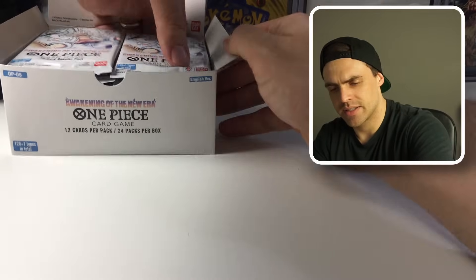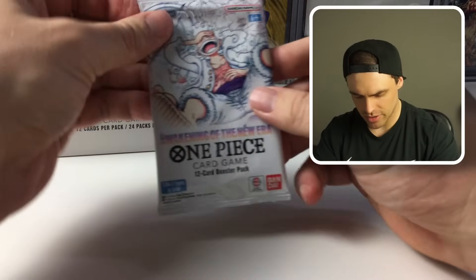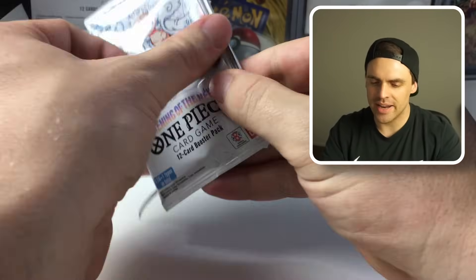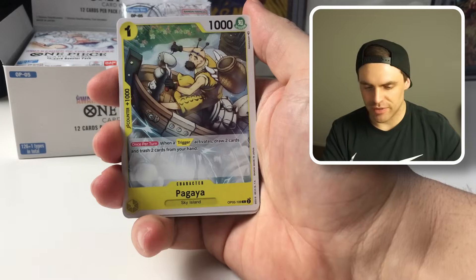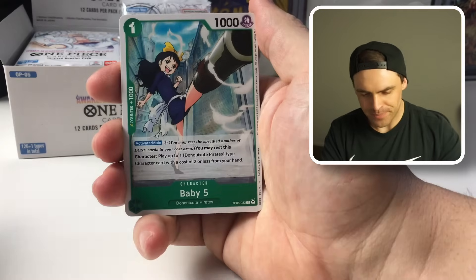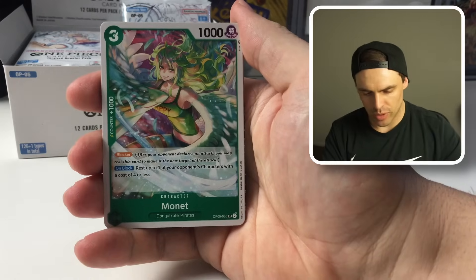We always choose the right here on the channel, so we're starting with the right side. First pack of OPO5. If we do have some pricing up on the screen, at this stage it's going to be pre-release pricing. So don't come and hate on me when you look back watching this video in the future and the prices are way different — because they will be once release date hits. So just keep that in mind. Baby 5, we've got here. We've got Emporio Energy Hormone — nice one for the Betty deck. Monet, let us begin the World of Violence. Make Kaido there. Ivankov — great for the Betty deck as well.